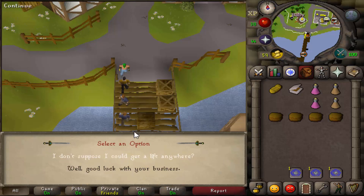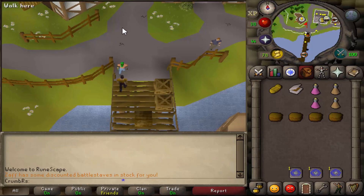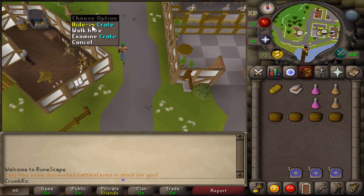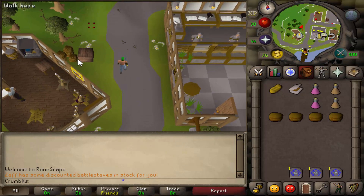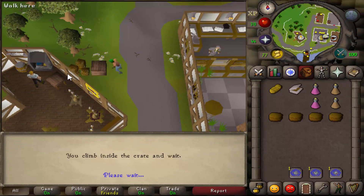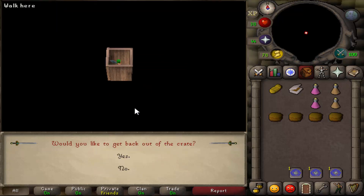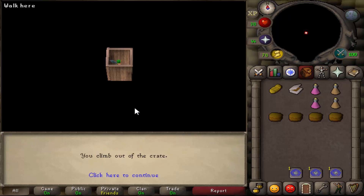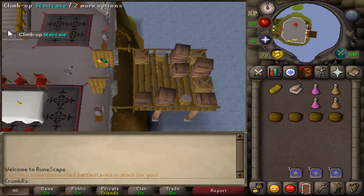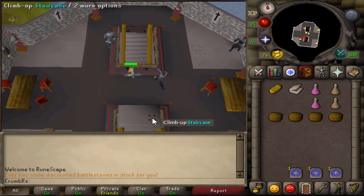We're now going to go fight the level 39. If you need to prepare more, there's a bank just to the north. Once you're ready, go ahead and hide in the crate, which is just north of the general store guy. He'll ask if you'd like to hide in the crate — say yes, and skip through all the chat dialogues. Say yes again. We'll now be inside. Go ahead and open the large door, climb up the staircase, then climb up the second staircase which is to the south.